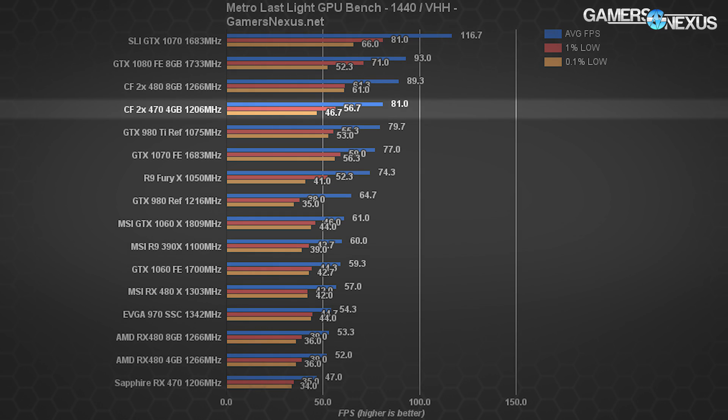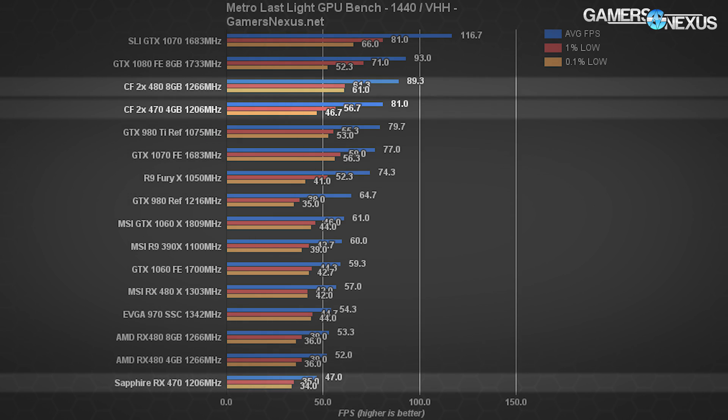At 1440p for Metro, the Crossfire 470s output 81 fps average with a 56.7 fps 1% low and 46.7 fps 0.1% low. The single RX 470 performs at 47 fps, so there is positive scaling — though that's not always the case. The Crossfire 480s are at 89 fps average, a 9% difference against the RX 470s in Crossfire. A single GTX 1070 still outperforms the Crossfire RX 470s, though the Crossfire config does markedly outpace a GTX 1060.